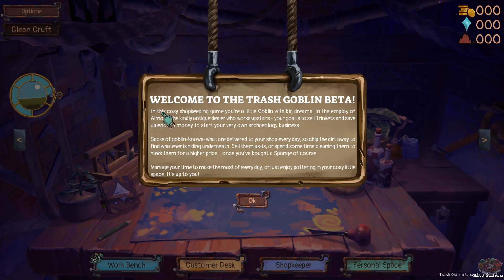Welcome to the Trash Goblin beta. In this cozy shopkeeping game, you're a little goblin with big dreams. In the employ of Eamon, the kind antique dealer who works upstairs, your goal is to sell trinkets and save up enough money to start your very own archaeology business. Sacks of goblin-knows-what are delivered to your shop every day, so chip the dirt away to find whatever is hidden underneath. Sell them as is or spend some time cleaning them to hawk them for a higher price.